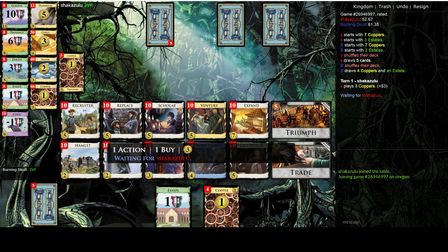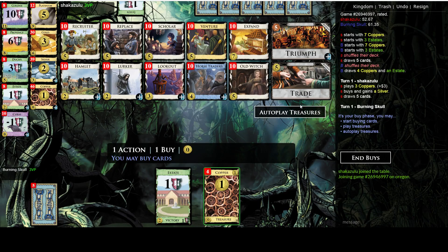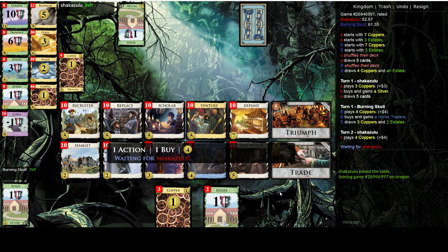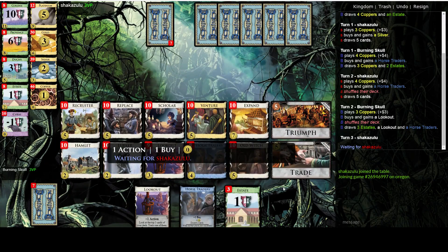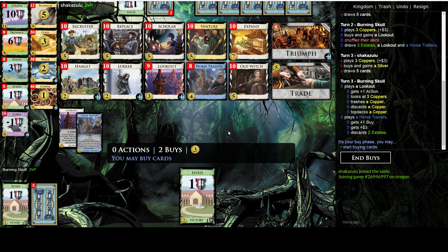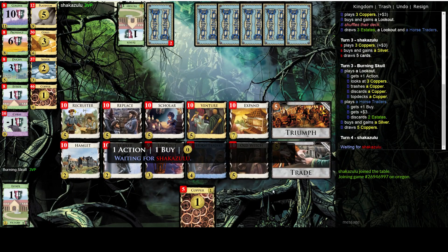Hi folks and welcome to another board. I would expect the opening with Horse Traders should be good here. I would like to get to Recruiter as fast as possible, but I still think trashing with the Lookout is worth it. That's not the best draw, but it's fine. I can get the Silver here, let's do that.